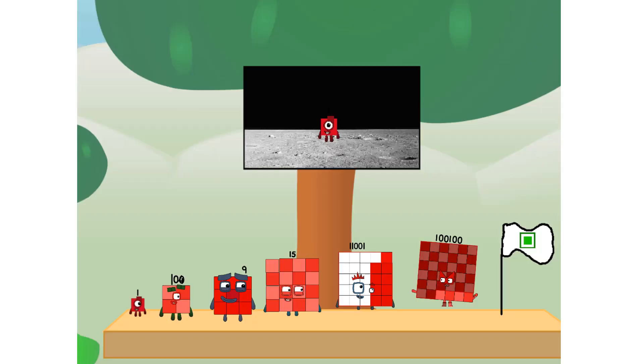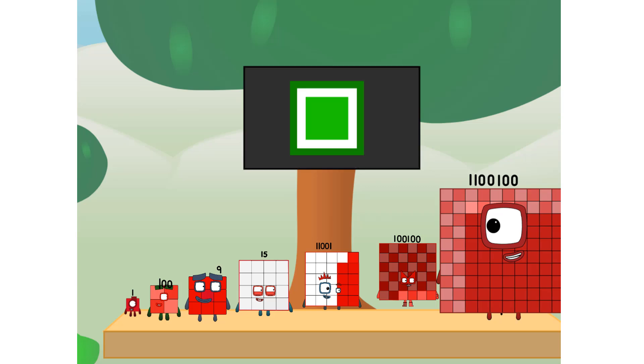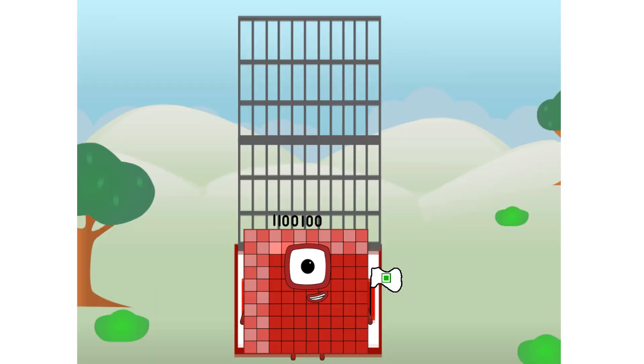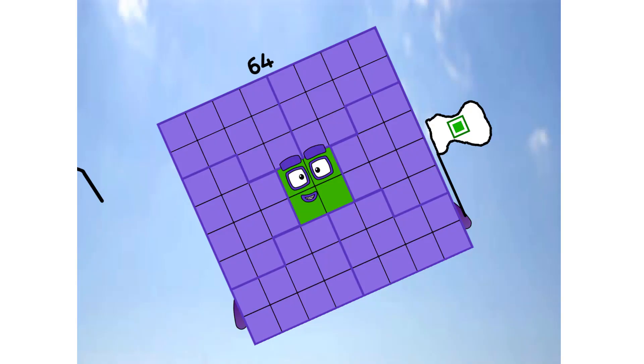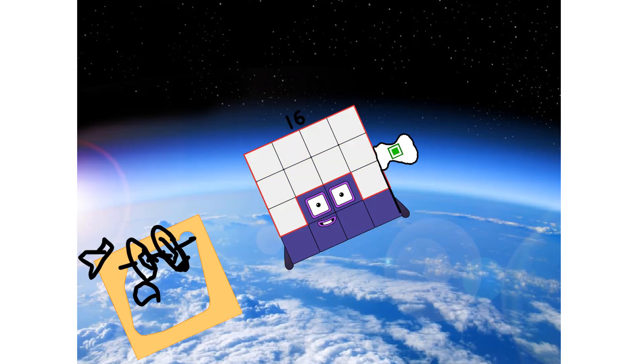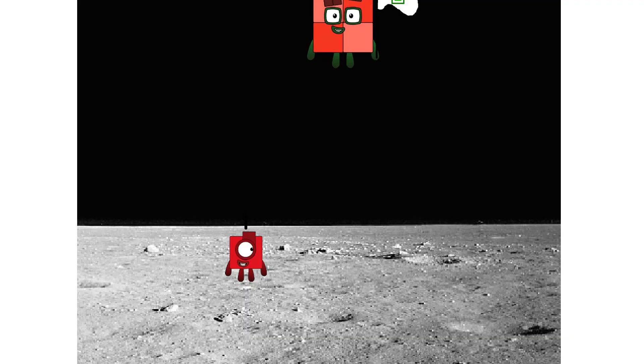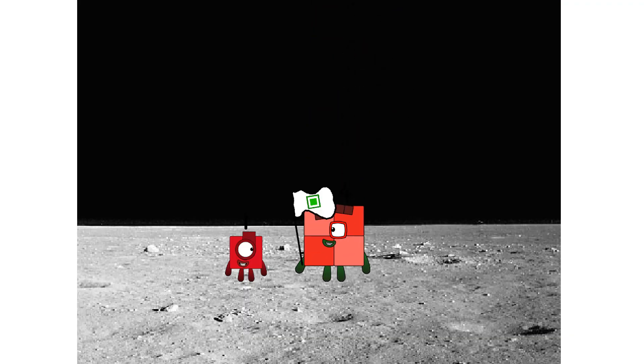We did it! The only thing left now is to plant the square club flag. Numberland, we have a problem — I forgot the flag. Don't worry, little one. I'll take care of this. Ninety-one. And I promise — no rockets. Square power only. Looking for this?